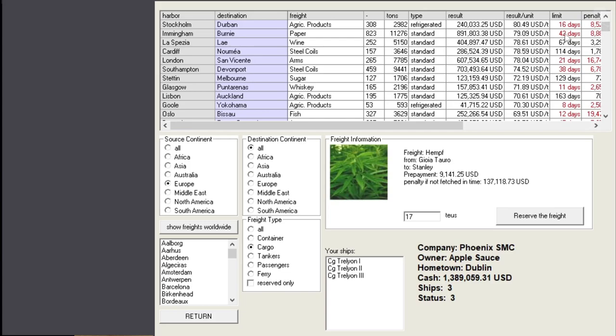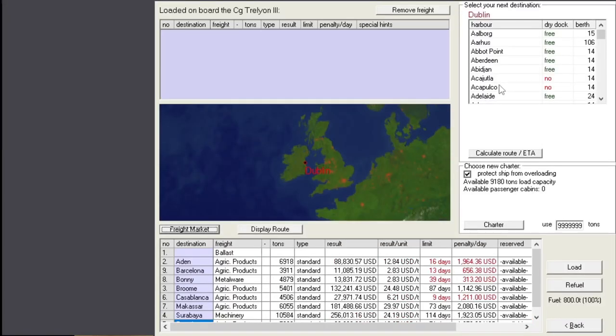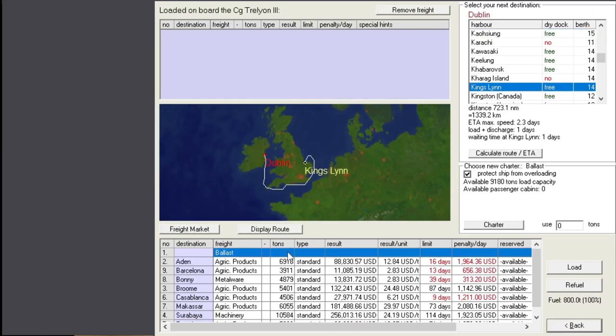Decent cargo, but they expect super quick delivery - so not for us and our turtle ships. King's Lynn to Hobart - I think we can make that. It's over our capacity but yeah, let's go to King's Lynn to travel to Hobart. King's Lynn in England, Hobart in Tasmania if I'm not mistaken.